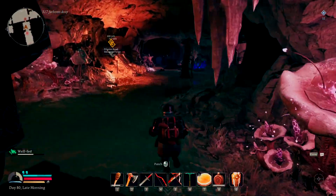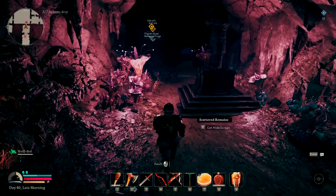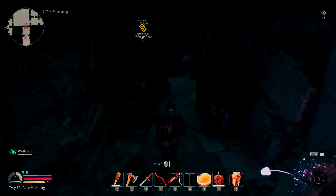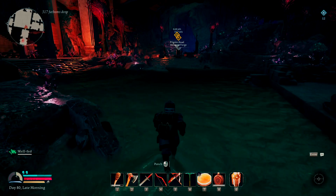He will call forth a bunch of orcs and stuff to fight you too. The strategy we're going to be using: we're going to just focus on him with our sword and our shield. Sometimes that doesn't always work out because all the other orcs get in our business, but that's our plan — we're going to just focus on him.